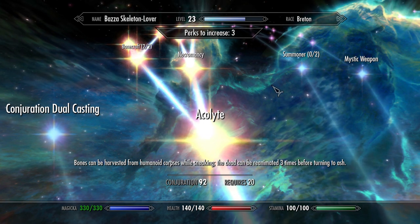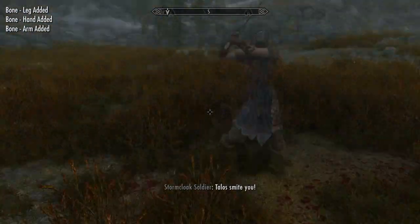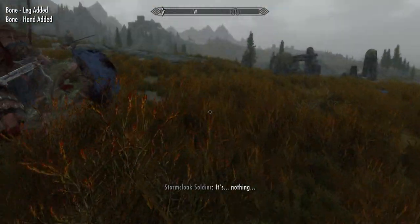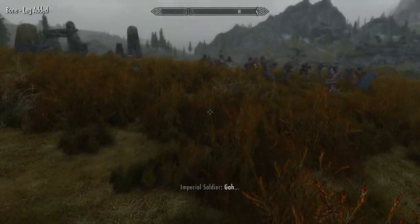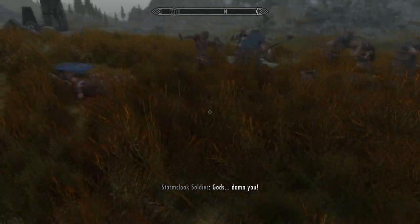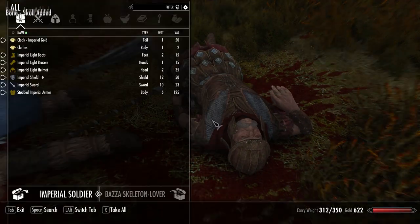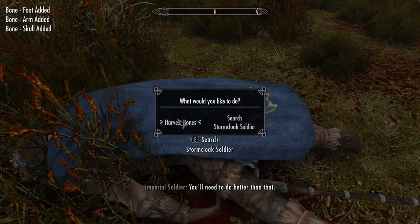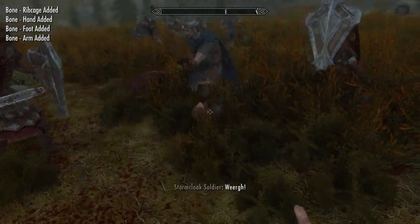The Acolyte perk is the first necromancy perk in the Conjuration tree. It allows you to harvest bones from corpses and allows you to reanimate the corpse three times before the corpse will decompose into ash. From here you can continue left along the path of minion crafting or go right to invest points into reanimation perks. We'll go left for now and come back to reanimation later.